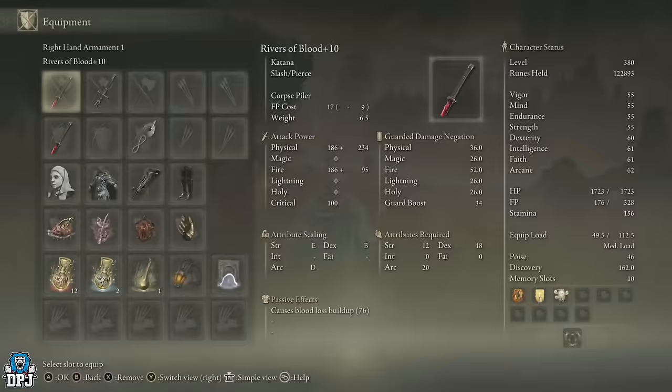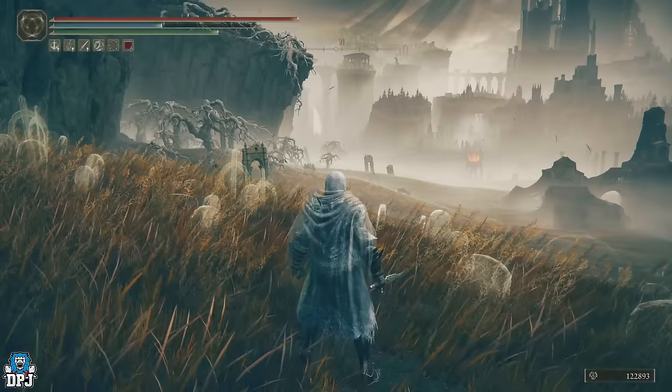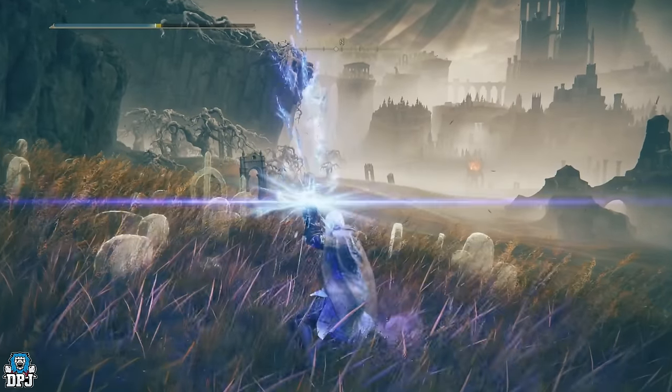Looking at the weapon, we can see it scales with strength, dexterity, and intellect. But obviously you're going to be using that skill quite a lot, so intellect or intelligence builds - that's probably the way to go with this. You want to be using that amazing skill as often as you can, and obviously the skill part of this weapon is what scales with intellect, so keep that in mind.